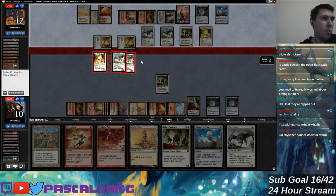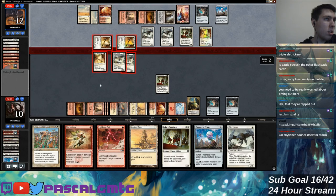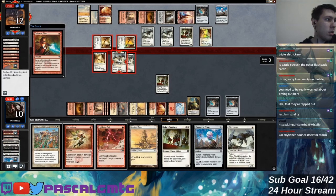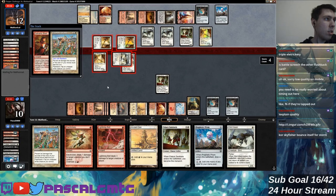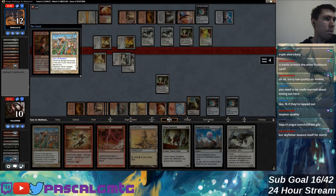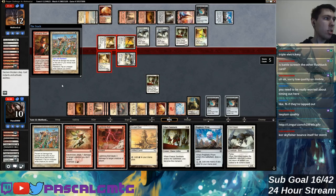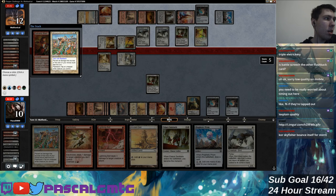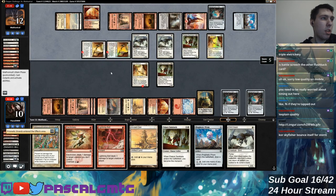I don't even need to Strands here — probably do want to Strands though. That was so close to just killing me. I can name red — I guess it doesn't matter, my creature dies either way. If I name red it stays alive and gets killed in combat; if I name white it survives combat but gets bolted down. God damn it. Where's my burn?